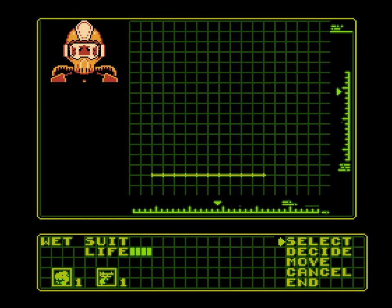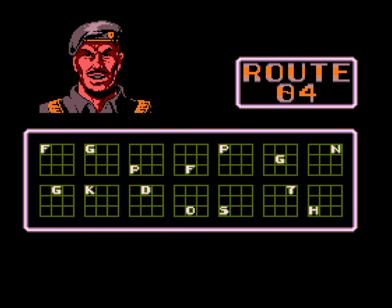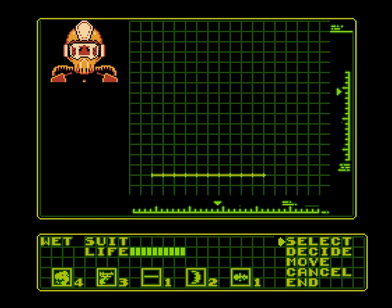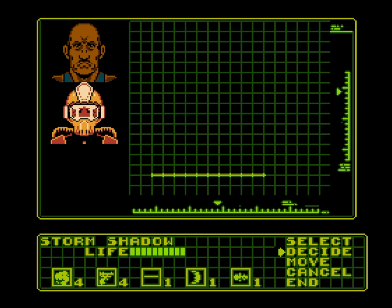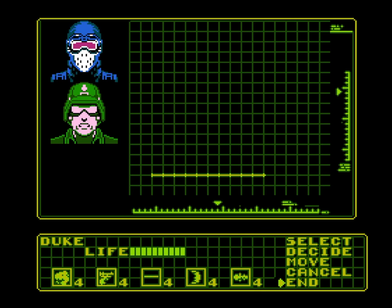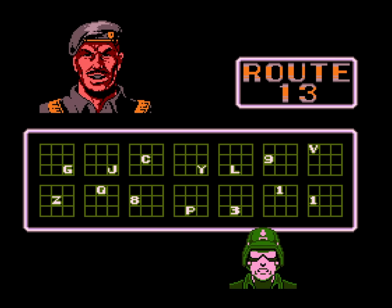When I first played this game I was confused about the character select, and thought you could only pick one Joe at a time. Turns out I just didn't understand this menu fully — you scroll between them with Select and add them to the squad with Decide. This means that you can take between 1 and 3 Joes on a mission depending on how confident you're feeling.